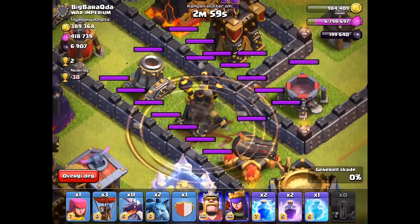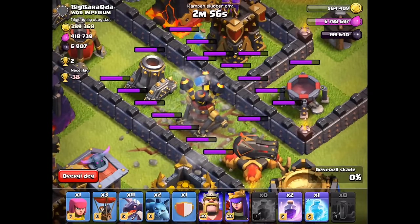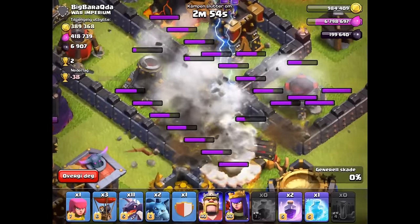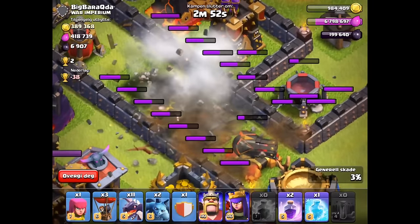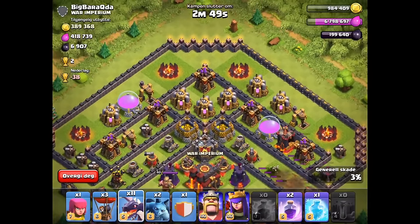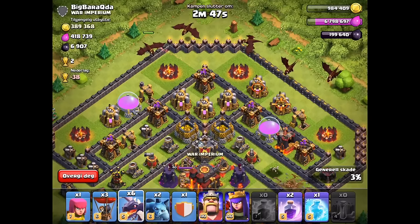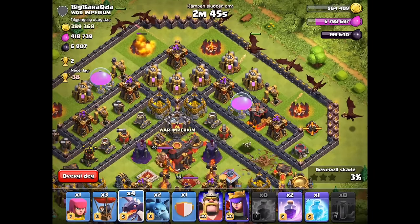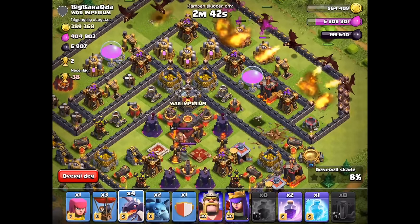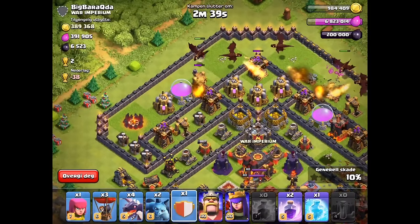This is recorded at 50% speed so you guys can see what I'm doing. First I'm dropping the earthquake spell and then two lightning spells to take out one air defense. This base is only worth two trophies so I'm just going for the one-cup win. I fanned my dragons from the top to the right — from 12 o'clock to 3 o'clock — and I keep about three or four dragons back to bring into the core once the others get closer.